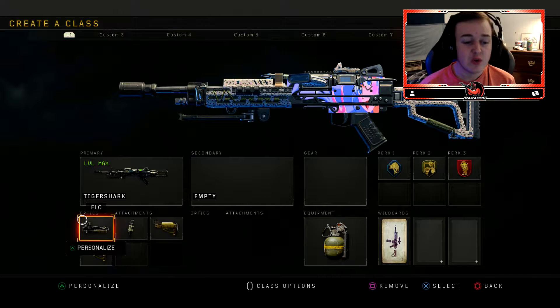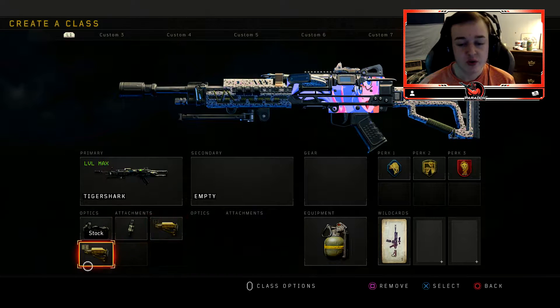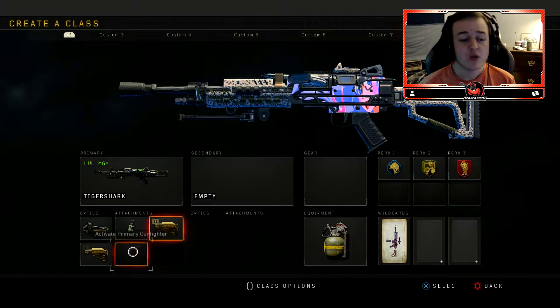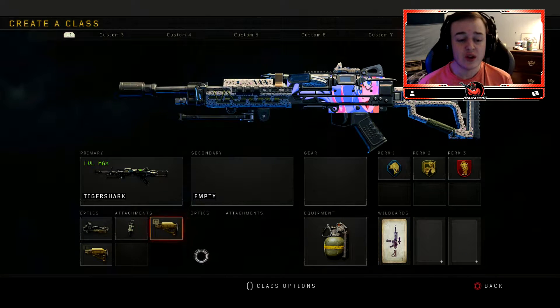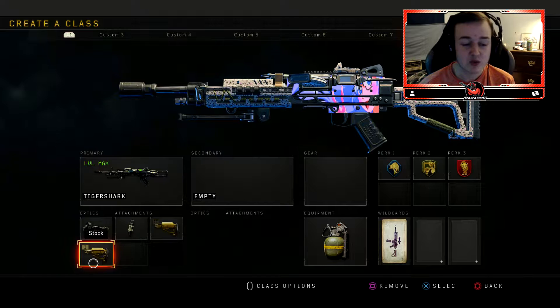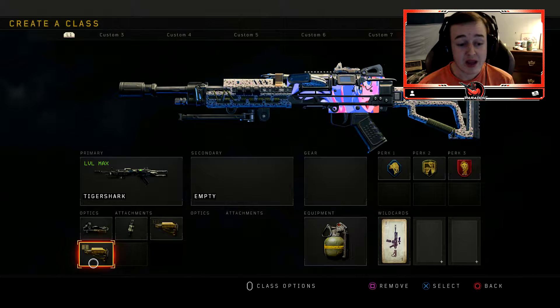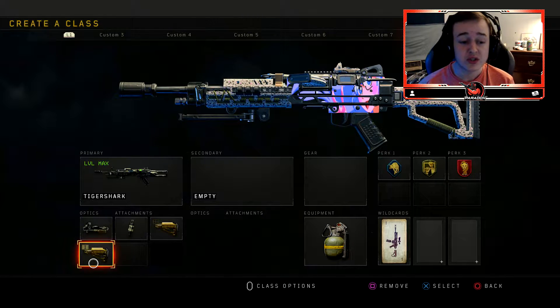What I'm using on it is ELO, fast mag, stock 1 and 2, a grenade, scavenger, dexterity, and death silence. I'm running stock 1 and 2 because if you run gripped, you're pretty much getting the same accuracy. But running stock 1 and 2, you get higher mobility while aiming down sights, so you're gonna be able to strafe faster and drop shot as well. That's what you can do with stock 2.